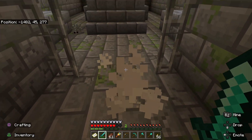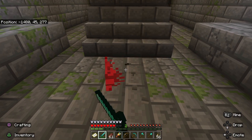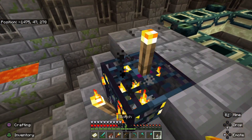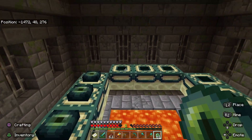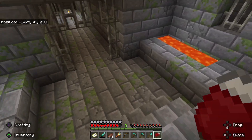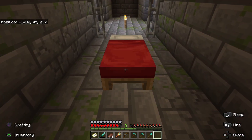Once you've found the portal, beware of the silverfish spawner in this room. Light up the portal by placing Eyes of Ender in the frame around the outside. Also, make sure to place a bed because you are likely to die once or twice while fighting the dragon. I like to have good armor, weapons, and plenty of food and arrows.